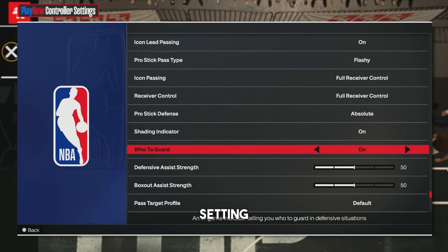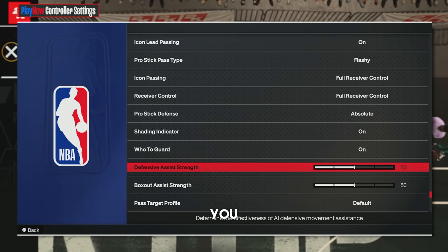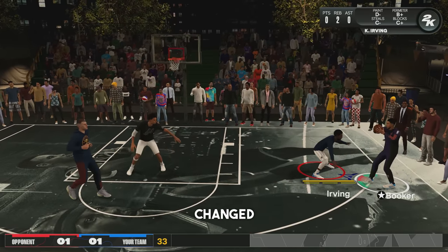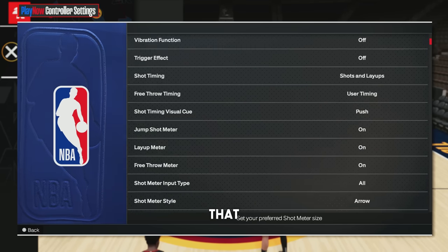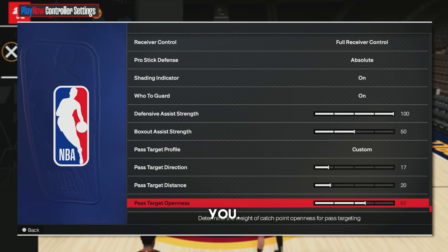Make sure you have the who to guard shading indicator on. You want your pro stick defense on absolute. For defensive assist strength, you want to play around with this every single year — it gets changed a lot. Sometimes it doesn't really do anything at all, and then in other years it helps a lot. By putting it on 100 I did notice that my defense was a little more sticky, but try this out for yourself and let me know in the comments what works best for you.